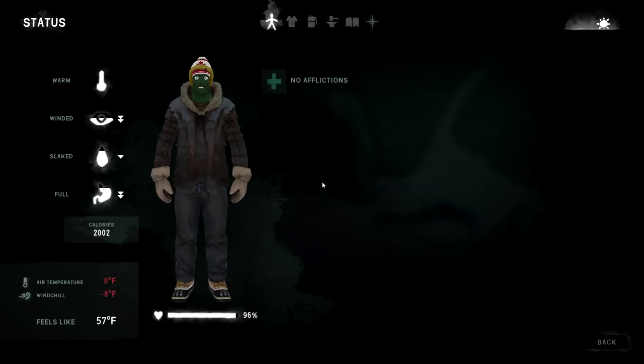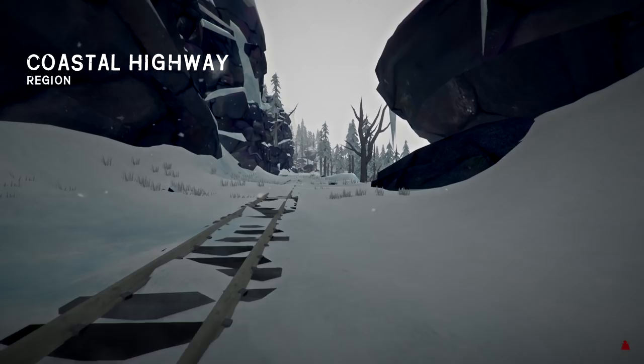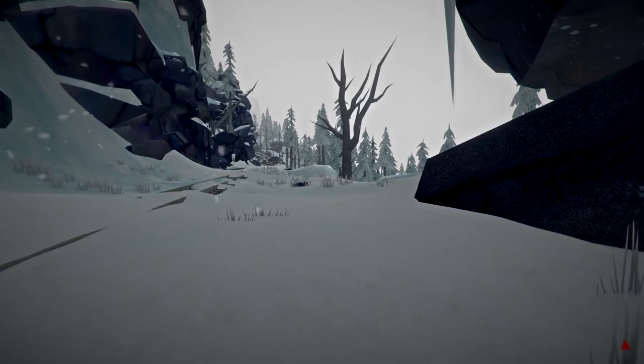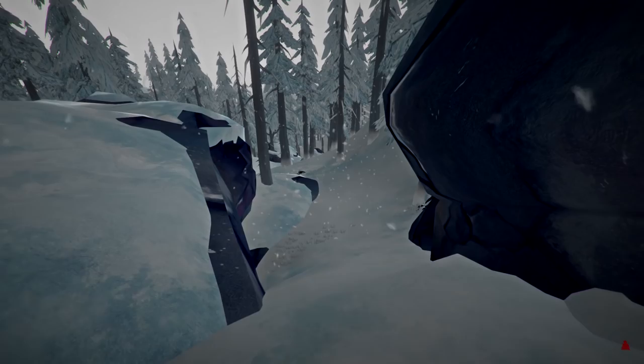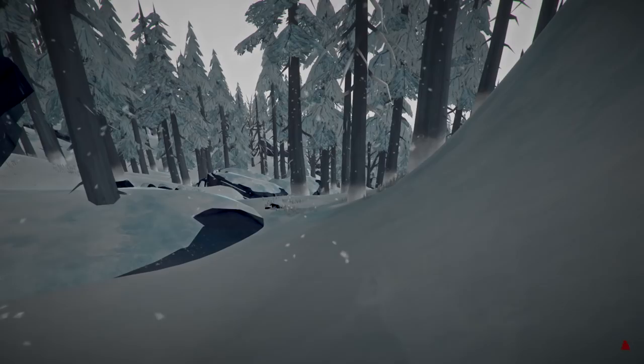Wind chill's negative eight but it feels like 57. Leaving Ravine — back to our home turf! Normally I'd survive on Mystery Lake for long-term, but I wanted to try something new — that's why I'm doing Coastal Highway. I really hope the bear doesn't spawn over here. I can make it back up there if I need to — good, I can flee back to Ravine if needed.